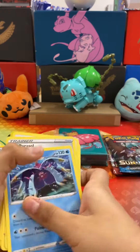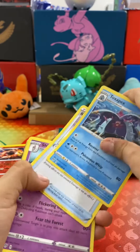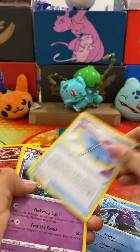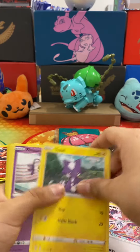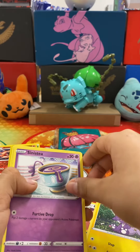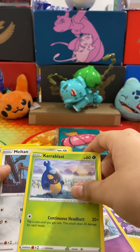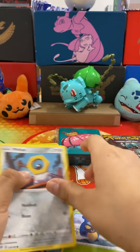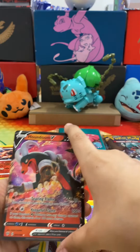Let's just get into it. I don't know if I should try any... Toxapex, trainer, Shiinotic. We got Sinistea, okay. I cannot even pronounce anything. Power Blast. Milton. Fird and Hound, wait a second.